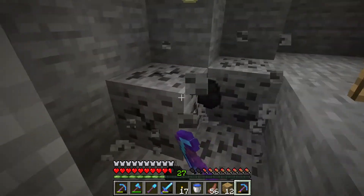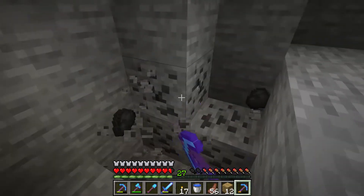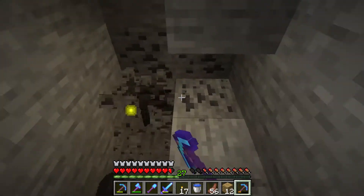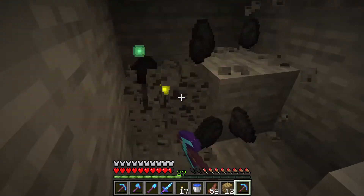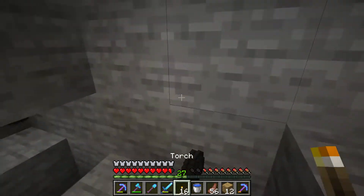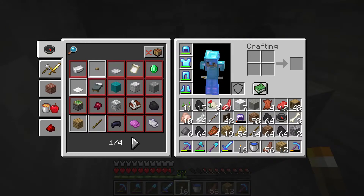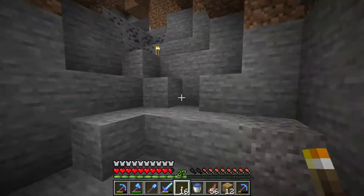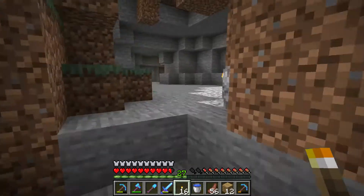Here is coal that I can mine safely because I lit up the cave. So now I don't have to worry about monsters spawning and attacking me. If you want to be a very good miner in Minecraft, you just light up the cave.